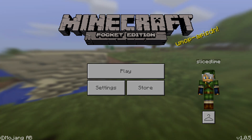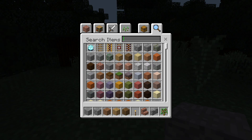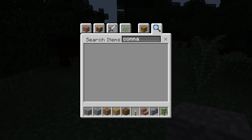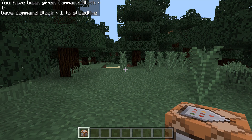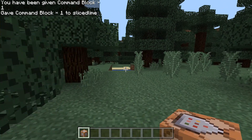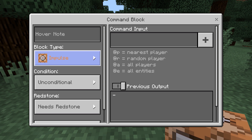This is a very command-focused update. Command blocks are in this version just like in the Java Edition of Minecraft. You can only get them by using a slash give command or with a middle click pick block from an already placed command block. They are only available in the creative game mode, just like in the Java Edition.